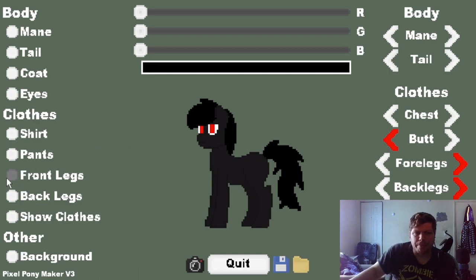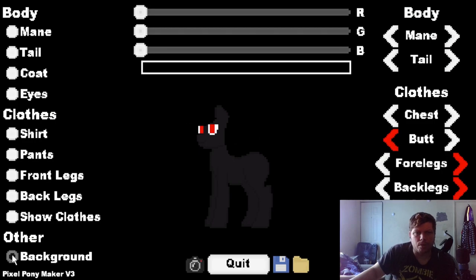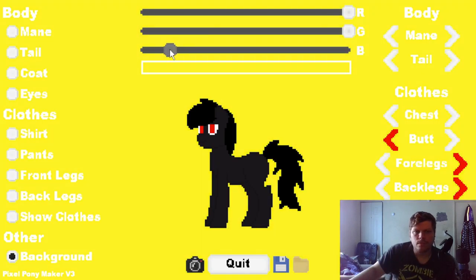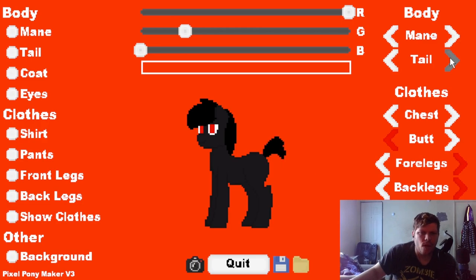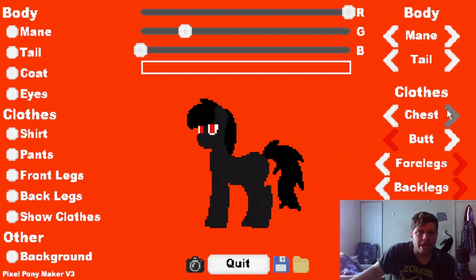Oh, there's a background option — oh, you can change the color of it! Oh my god, it's bright. We'll do like a red background — red's cool, that'll work. Now the mane we've already discussed. Let's check out the different tails. I like this one best — the little crazy style. I think it's very nice, it works quite well. I don't think we need clothing.